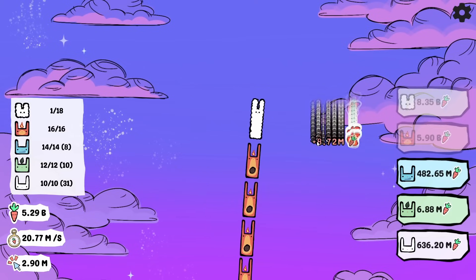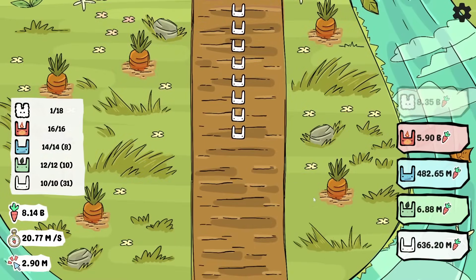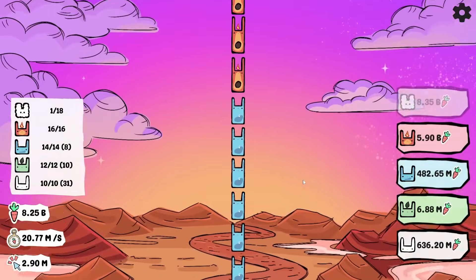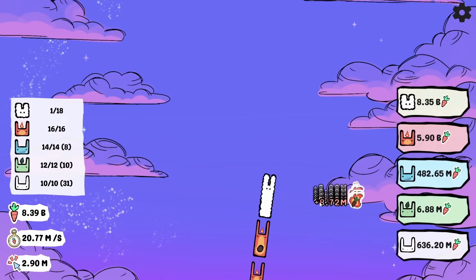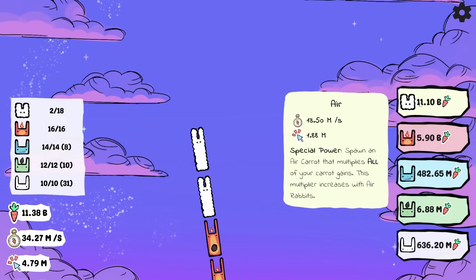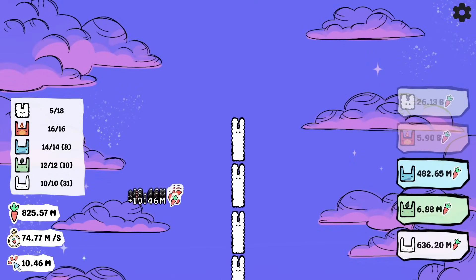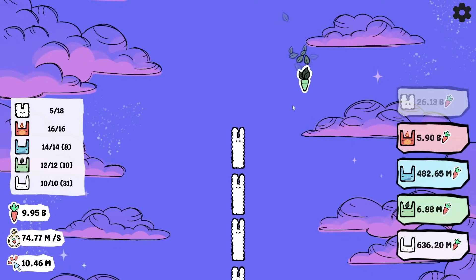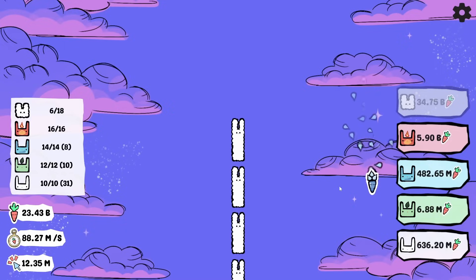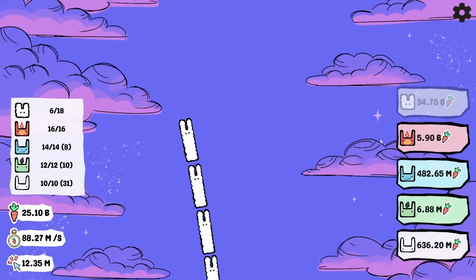Let me just take a look at how tall our stack of rabbits is — my goodness, it starts down here and then just keeps on going until it gets all wavy. We need 18 air rabbits for this guy to be happy again. With five air rabbits, our clicking rate is over 10 million per click, which puts these plant carrots over a billion per one of them. With 23 billion carrots in storage, and a water carrot freezing in the air conveniently, that gives over a billion now.